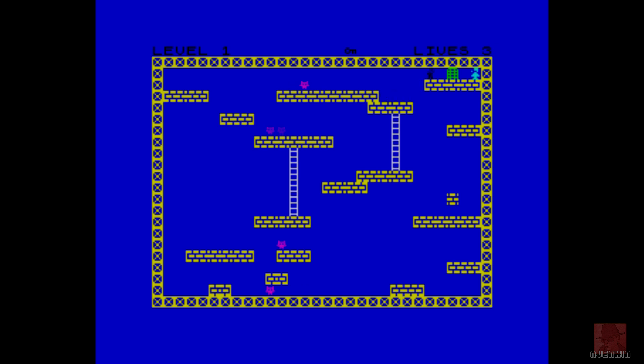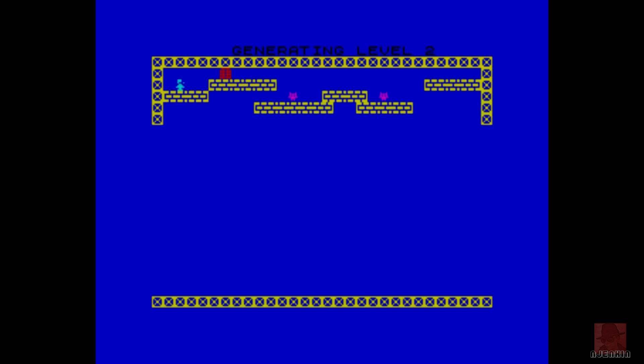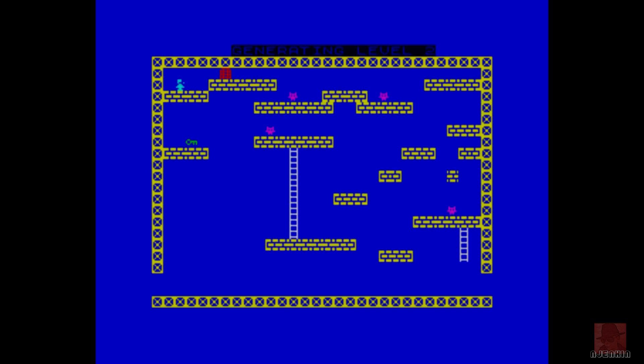I've got the key, now I just need to jump up here — that's level one done! Top right, my amount of lives is three. On to level two. It draws fairly quickly for BASIC anyway, but that jumping is going to take a bit of getting used to.